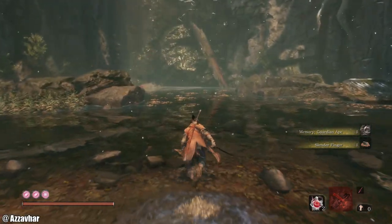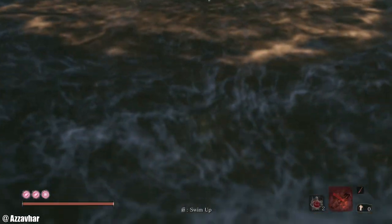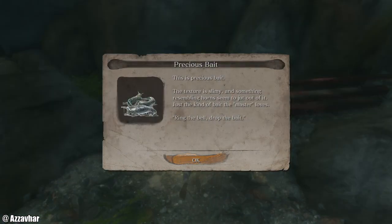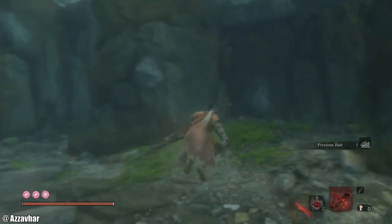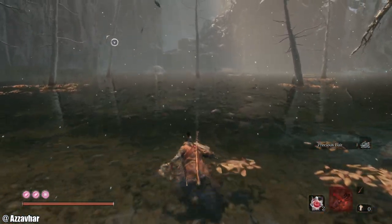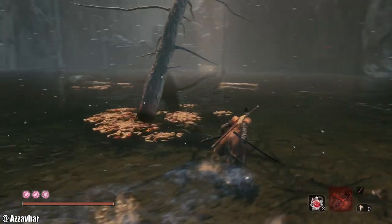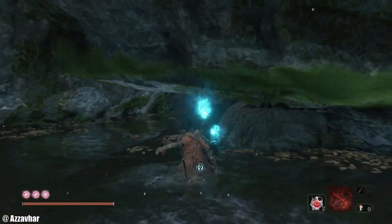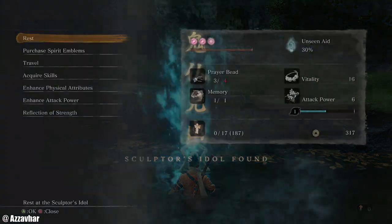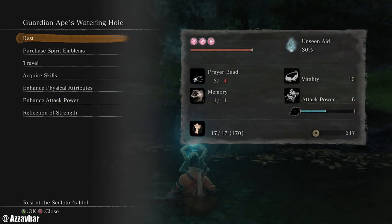There's a section here I just wanted to show you over here — where you can jump in the water and dive. It's actually a cheeky little item here: Precious Bait. That comes in useful a little bit later, so make sure to pick up that Precious Bait. Then we've got an idol, and we have another key item just behind the idol — so make sure to grab this and rest. And for this episode, we shall wrap that one up.